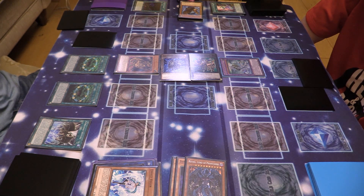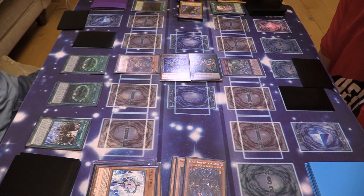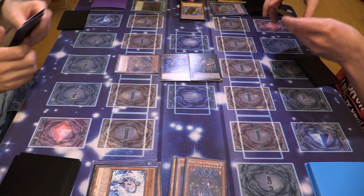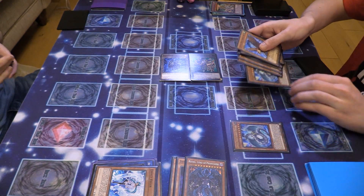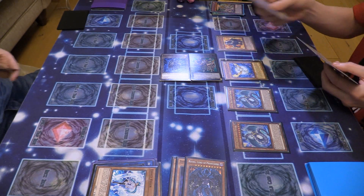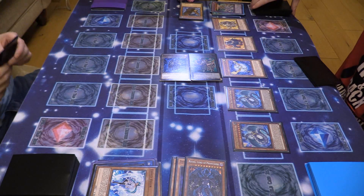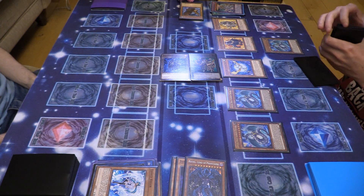Quick effect — you tribute this card, shuffle as many cards on the field as possible into the deck, and if you do, special summon any number of your banished Crystal Beast monsters. He's being tributed — shuffle all these cards into the deck. Next up I'm going to bring out Crystal Beast Rainbow Dragon, Sapphire Pegasus, Amber Mammoth, Topaz Tiger. Sapphire Pegasus triggers — I will place Crystal Beast Rainbow Dragon face up in the spell trap card zone. I will go into end phase.